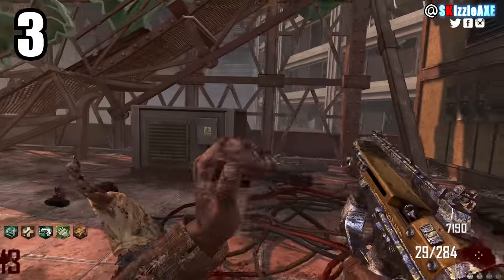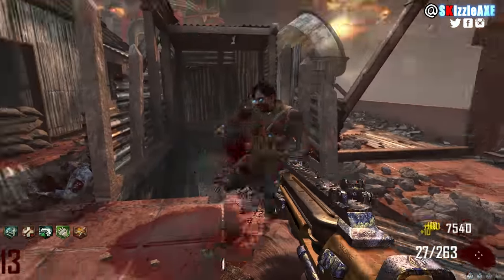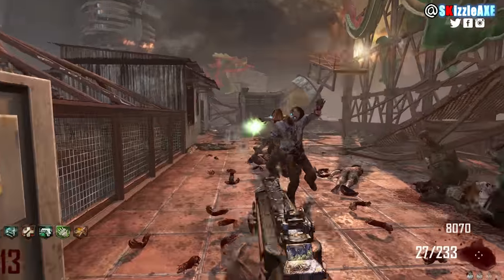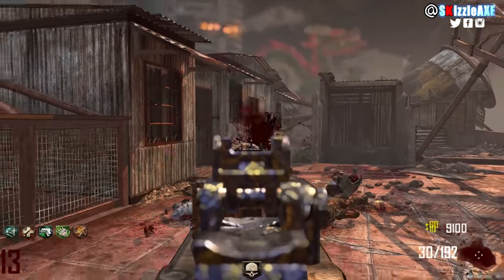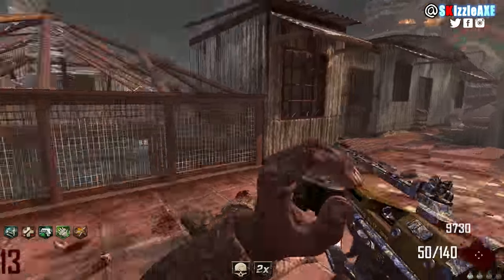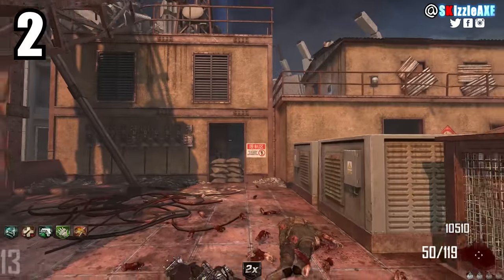At number 3, we have the PDW-57. If I remember correctly, it was a wall gun — primarily in Die Rise, though also a Mystery Box weapon in Mob of the Dead. It has 50 ammo in the mag and 200 in reserve, and is probably one of the most damaging submachine guns in Black Ops 2 Zombies. When pack-a-punched, it becomes the Predictive Death Wish 57000, and you get 50 in the mag and 350 in reserve. The iron sights on this gun are great — it has a similar vibe to the VeVil, almost like a P90.